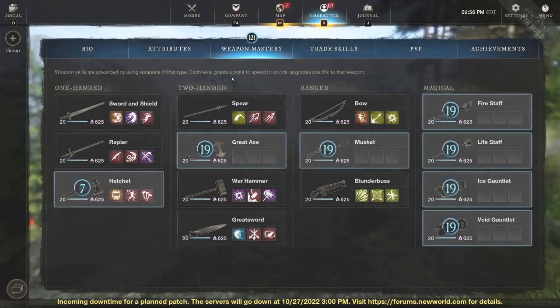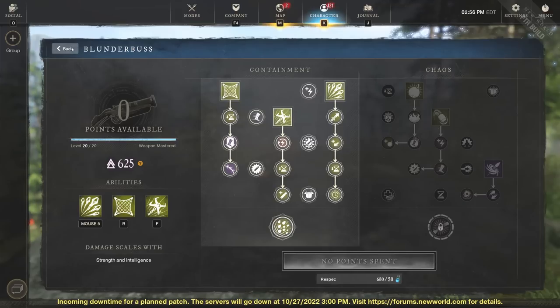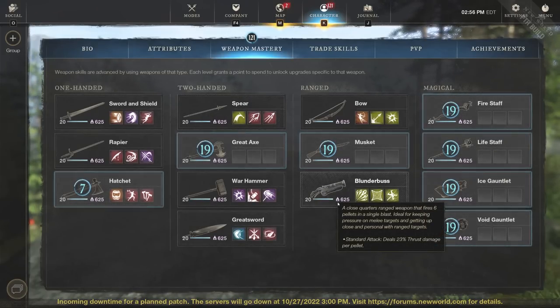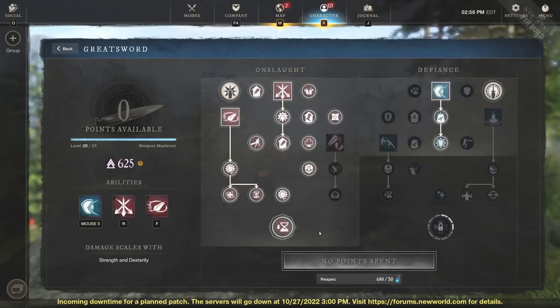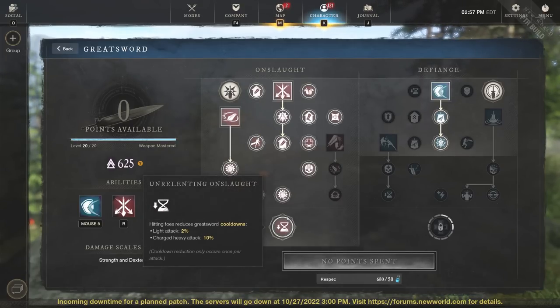The big boy build is blunderbuss and greatsword. Greatsword just does too much damage right now and gives you so many safety nets. With blunderbuss, if you go Netshot, you can slow the target by 40% for three seconds without any perks — crazy. You get the idea of being able to tag things from range — it's more of a shotgun range, not a bow. And then the greatsword has insane PvE damage plus tons of safety nets with Relentless Rush and Calamity Counter to keep you alive — that's exactly why people are running the greatsword nonstop right now.